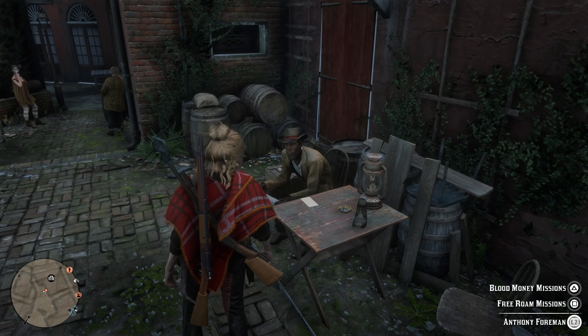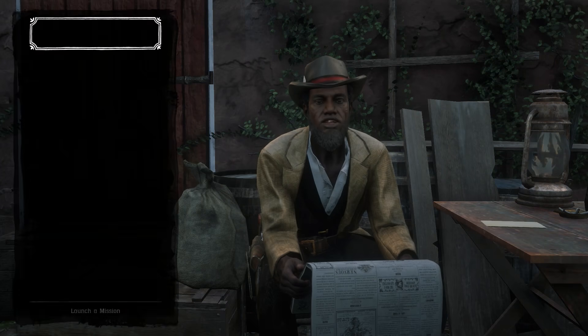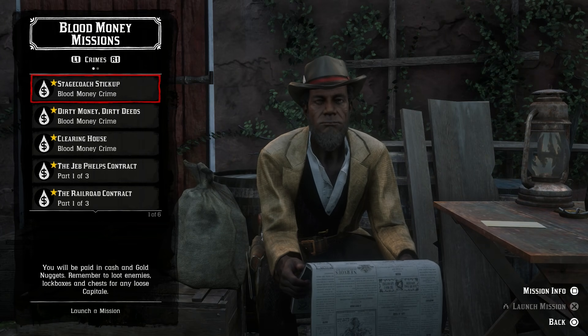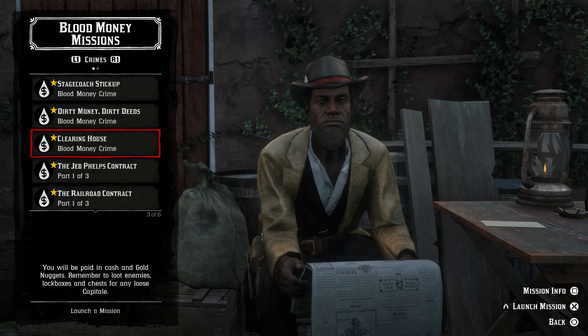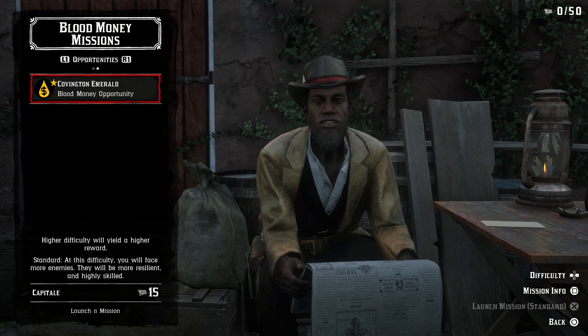This isn't about completing the old stranger missions — it's a whole other layer. Once you go over to these NPCs, you now have an option: you can do a free roam stranger mission or take a blood money mission. For the Blood Money update, you want to take a blood money mission. This gives you a selection of different missions including robberies, stagecoach stick-ups, raiding homesteads, helping gang leaders, debt collecting, prison breaking, and various other activities.